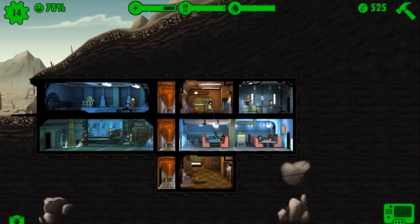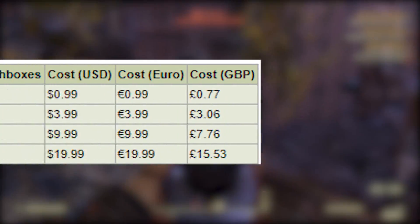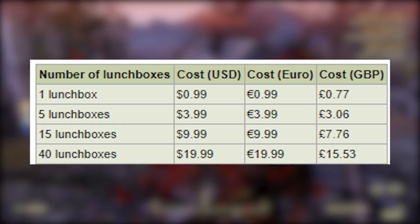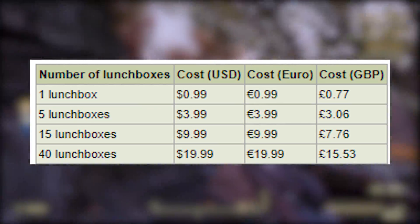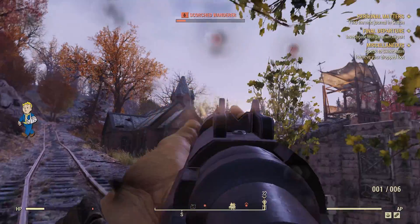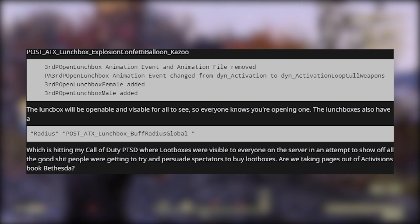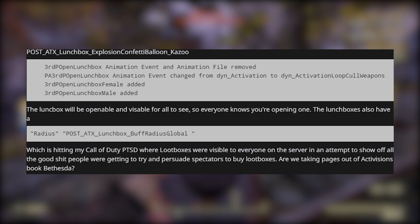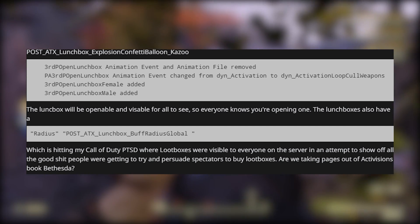For a game like Fallout 76 it's a whole other story. One lunchbox in Fallout Shelter costs $1 or €1, while 15 boxes go for $10 or €10. Now for Fallout 76 I think they will go for a higher price, although they will offer different things. We also see a 'post ATX lunchbox explosion confetti balloon' line in the code, which could mean that lunchbox openings will be visible to everyone — basically all unboxings are going to be public.